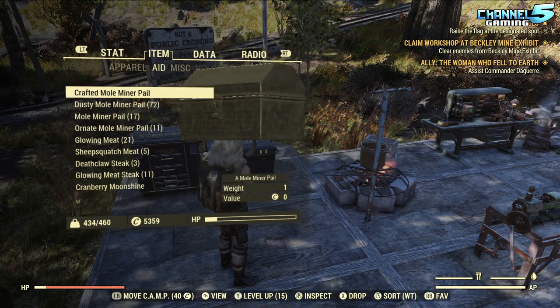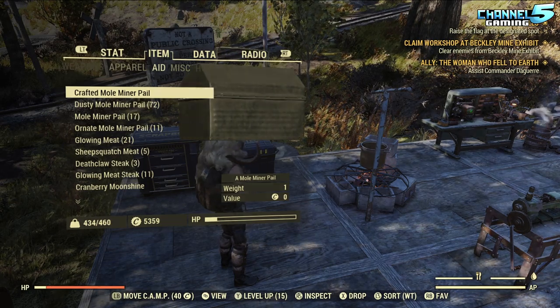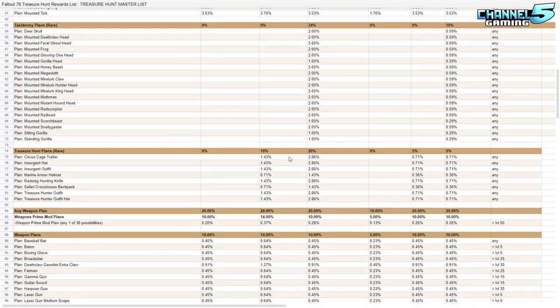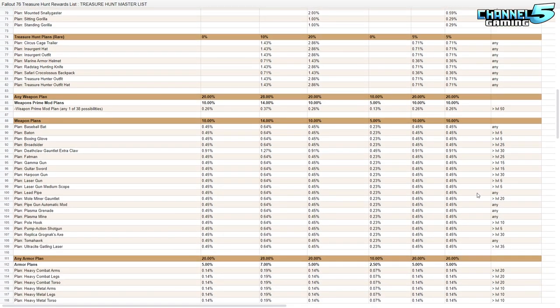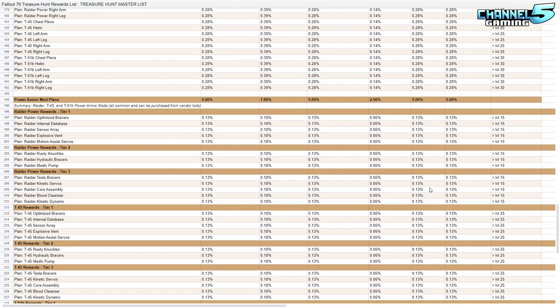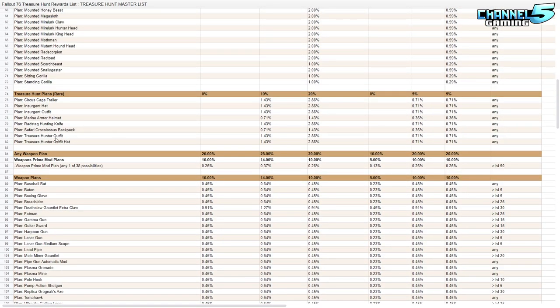I'll have a link in the description to all the rewards you can get from the mole miner pails. The first three rows are the crafted ones and the next three rows are from drops. The crafted ones are extremely expensive and I didn't get much from them. What we're really looking for are the treasure hunter plans — I already have the treasure hunter outfit and the insurgent outfit, so I'd love one of the hats, the safari croc-less backpack, or the circus cage trailer. Drop chances are 0.71% and 0.36%, and they don't drop from the rusty pails.